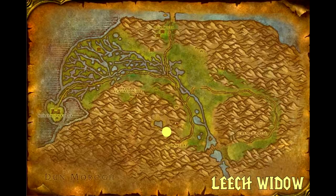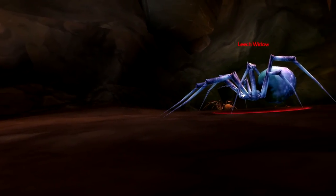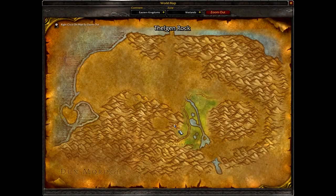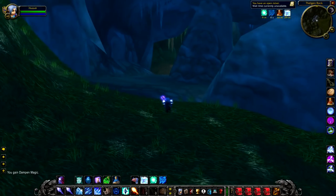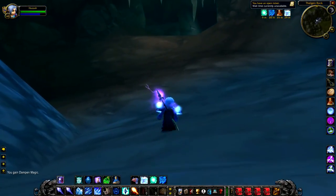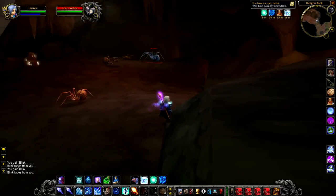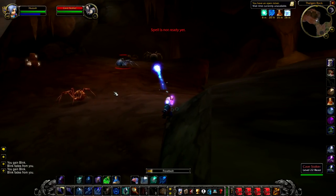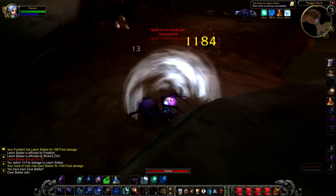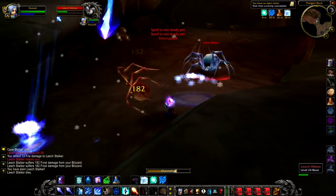Leech Widow. Up next we have Leech Widow, a level 24 spider that lives at the back of Thelgan Rock. Thelgan Rock is of course famous for two things: the first being the really annoying quest to mine Cendercite, and the second being Leech Widow itself. You're probably wondering why Leech Widow is semi-famous. Well, the reason is because of her drops. She's not a particularly difficult fight; there are a couple of adds around her, but it's kind of par for the course for a non-elite rare — nothing very special.